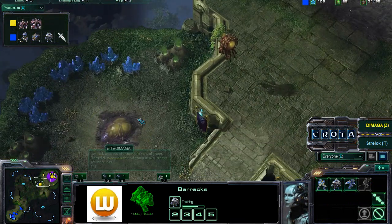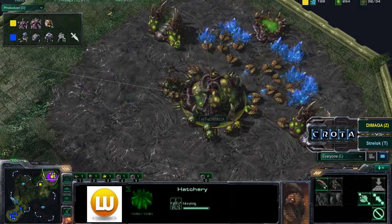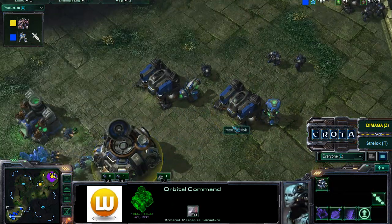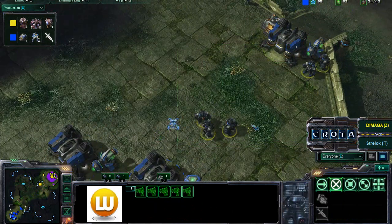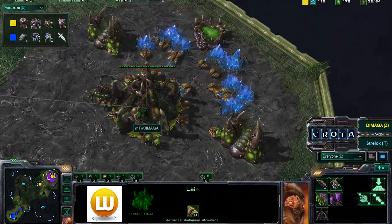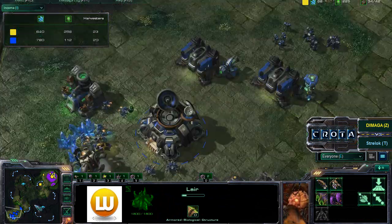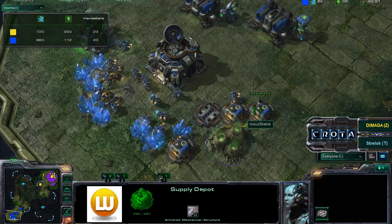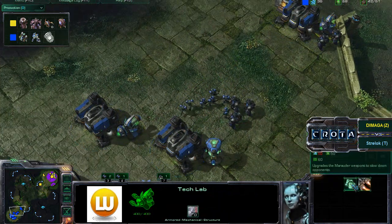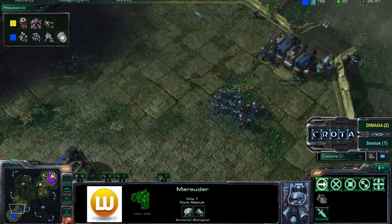Daimaga now throwing down a Hatchery over here, and that may be a little bit of an issue as that Hatchery means he's not going to have as large an army. If Daimaga gets an early Spire, that may get enough Mutalisks — if he's not training up too many Marines and doesn't get that Combat Shield. Stimpak now being researched, now training up double Marines. Straylock going to be pushing with a very strong infantry for a 3-racks push. Spire now being laid down — will it be enough? There will not be Medivacs to heal those Marines and Marauders, so they will have to use their Stimpak very sparingly. 23 Harvesters for Daimaga, Straylock sitting at 19. More Supply Depots being thrown down. 4 Marines in production — Combat Shield and Stimpak being researched. Not enough Marauders to get Concussive Shells. The Marauders are there simply for that additional 1 armor. Now out moves this push.